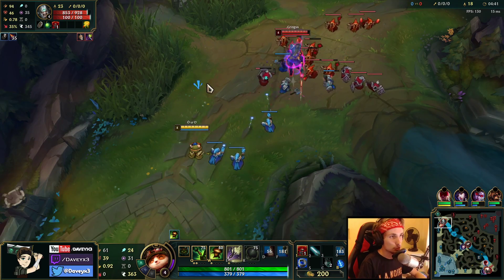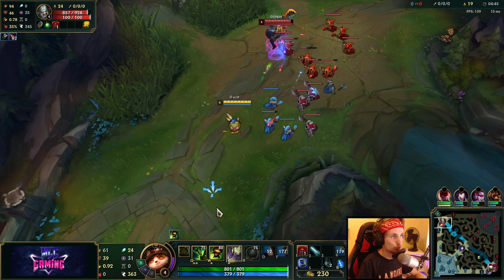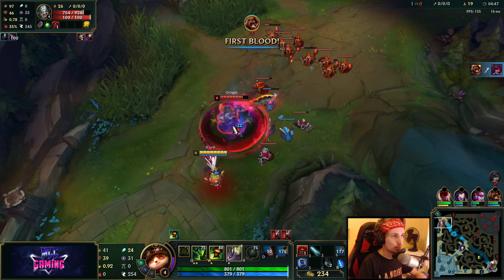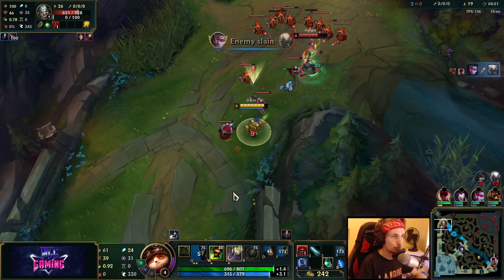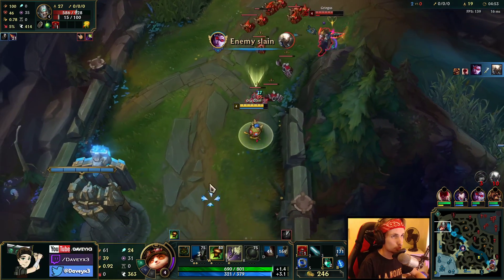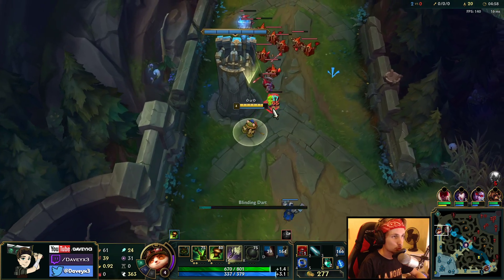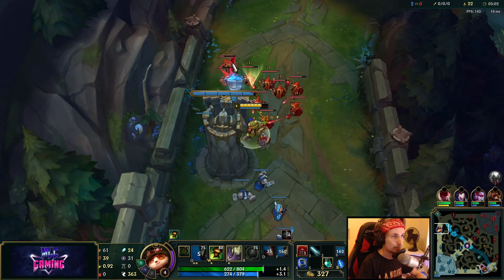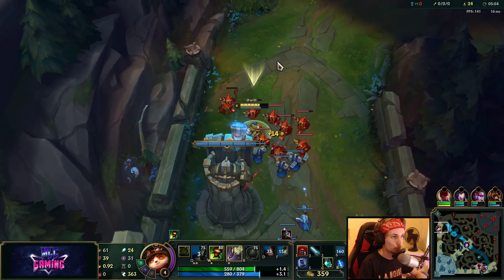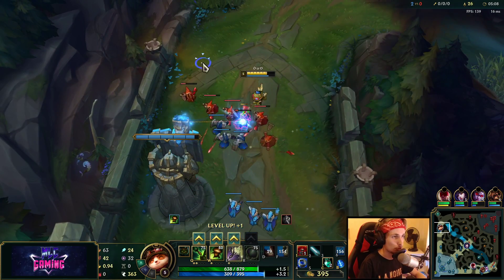Every single time that your opponent is going to go for CS, you want to try to poke them with one of your auto-attacks. As soon as they try to engage, you can use your Q to stop them from trying to fight you. Tryndamere can only do damage with his auto-attacks, so it's very hard for him to do something because we're maxing our Q right now, which is basically the ultimate counter to Tryndamere.